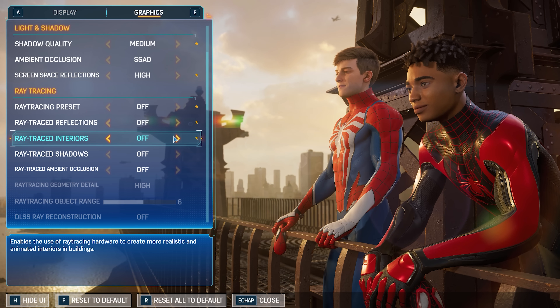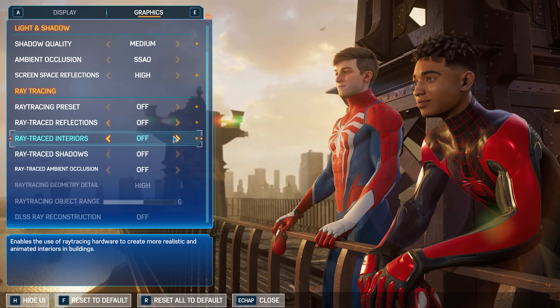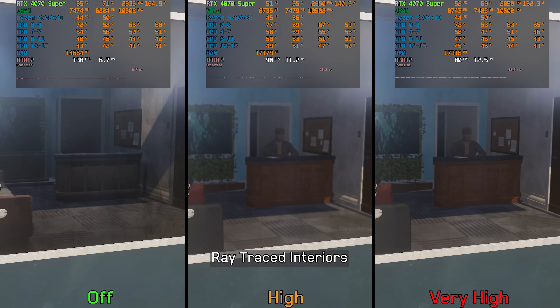Moving on to ray traced interiors — this effect enhances the look of interiors visible through windows by ray tracing reflections against real rooms hidden in the map. However, this effect is quite expensive: around 34% performance loss on the 4070 Super at high and 41% at very high. Therefore, I recommend keeping this one off, as it does not add much to the overall visuals and is barely noticeable during normal gameplay.